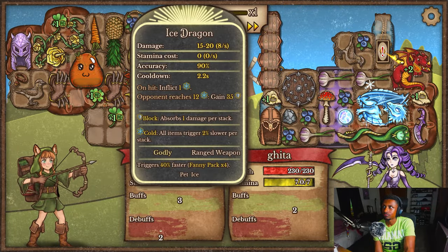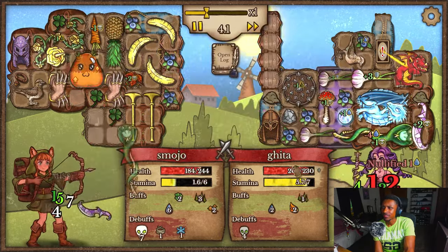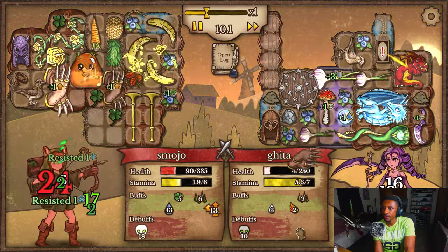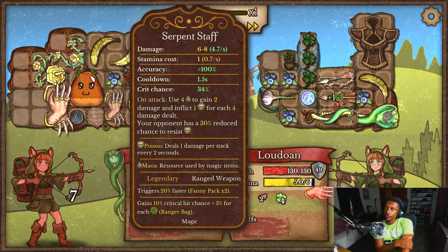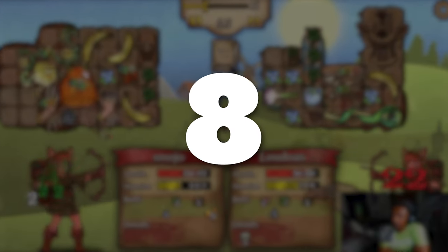I find this worked really well when combined with the Claws of Attack because of the synergy between Claws of Attack and the Thorn Bloom. You can also rock this with non-stamina items such as daggers, dragons, or even the Berserker pets to utilize that empowerment more effectively. Overall, I think this is a pretty solid item and it's pretty fun to use. I rate this one a nice 8 out of 10.